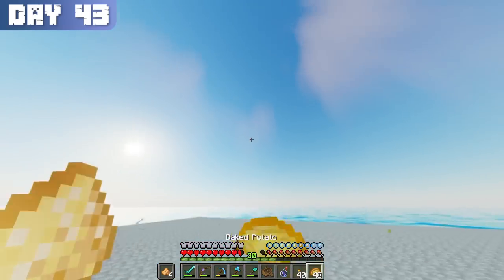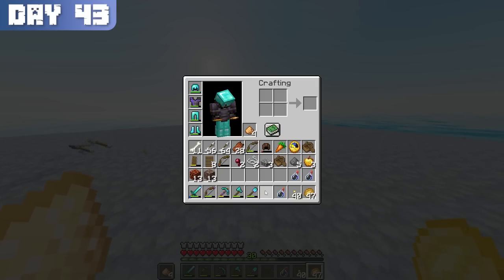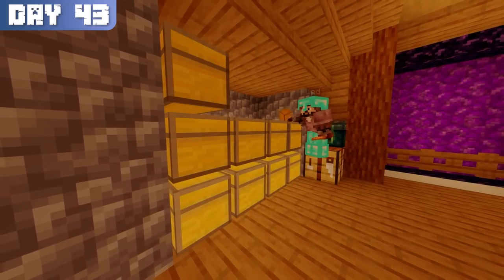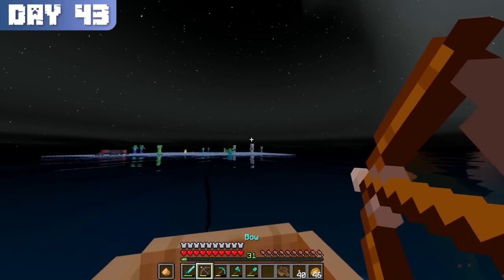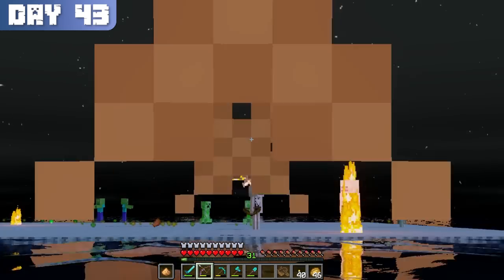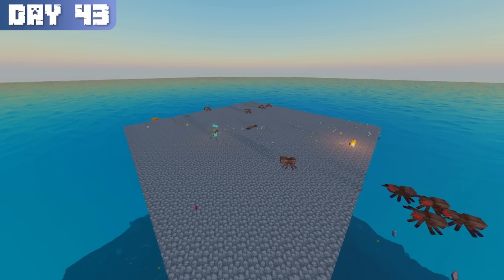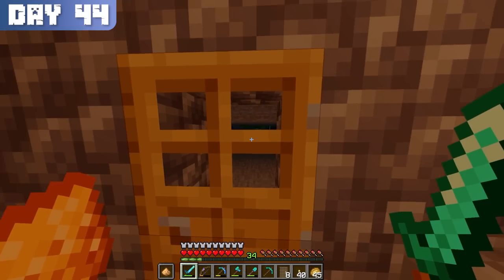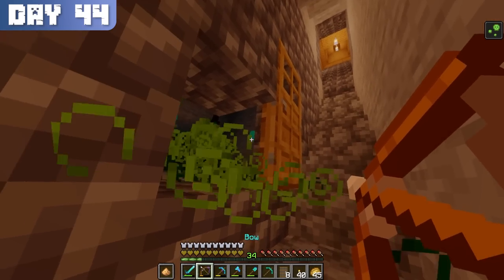Now I had to wait another day just for another chance at a zombie villager. But just like before, I stayed productive and used the extra time to organize my chests. Before I knew it, it was night again. While fighting the mobs, I used my boat and bow to kill them from a safe distance. I got a couple of endermen spawns, but unfortunately no zombie villagers. On day 44, I checked my old mob chamber under my base just in case, but I got poisoned instead.